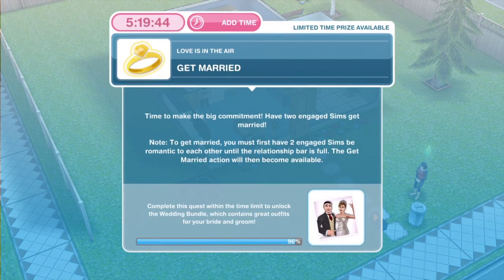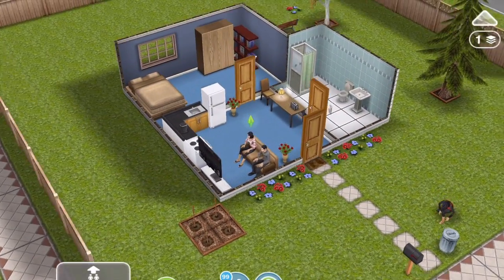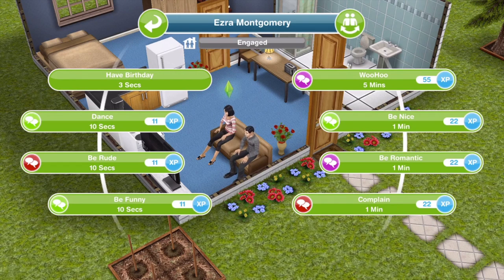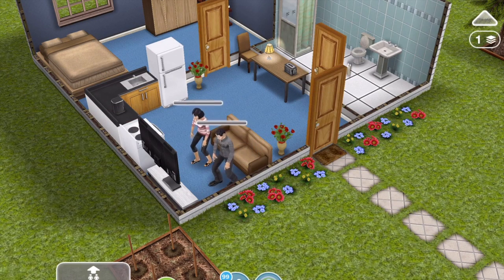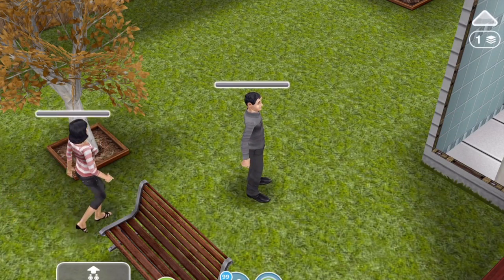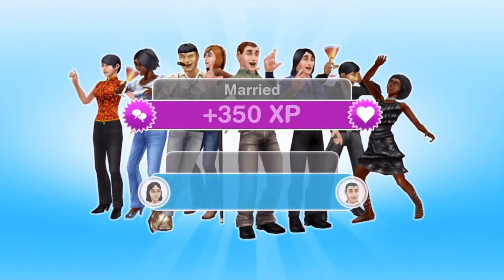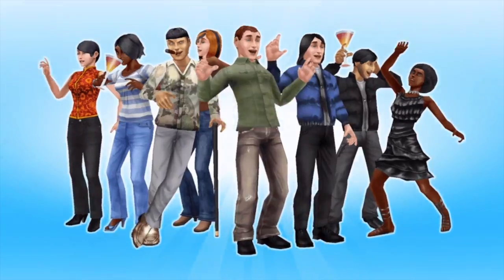The next and last thing we need to do is to get married. Time to make the big commitment — have two engaged Sims get married. To get married, you must first have two engaged Sims be romantic to each other until the relationship bar is full; the get married action will then become available. The engaged bar is completely empty at the moment, so we need to do romantic things until that bar is completely pink — be romantic for five minutes, or woohoo for five minutes, or any other pink romantic interactions. After about six or seven times of being romantic for one minute, the pink bar is all the way to the end. Now we've got the option to get married for six seconds. And there we go — they are married! 350 XP. Task complete and quest complete.